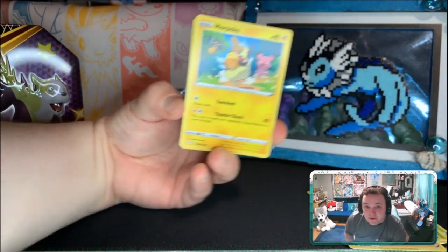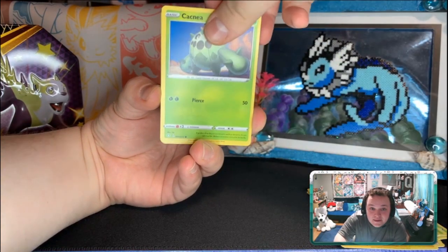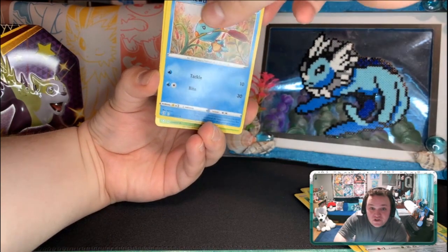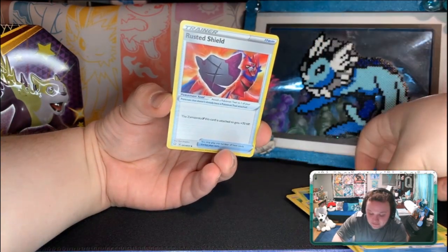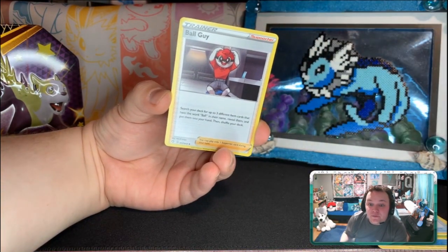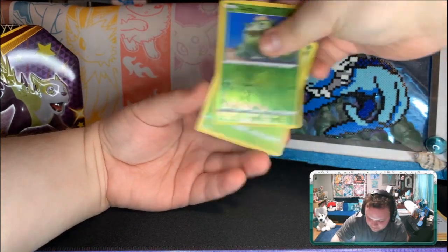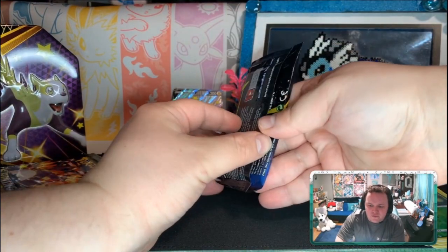So we got a Morpeko to start off with this one, a little cute Morpeko. Another Cacnea, a Horsea, a Cufant, the Elephant. We got a Turtonator and a Dartrix, and we got a Rusted Shield. Let's see if we can get any shinies here. We got our friend the Ball Guy, and a Reverse Cacnea, and a Zeraora. It's a Rude Sea and Swarm — it's a good song, classic song some would say.